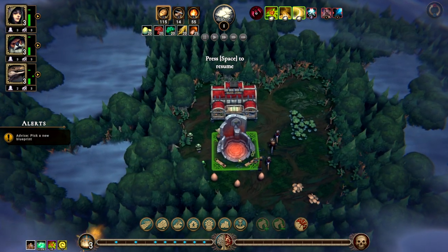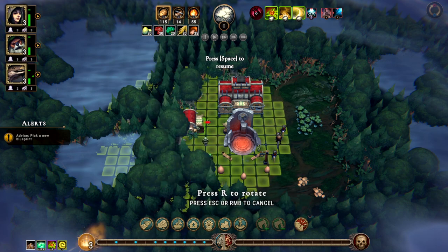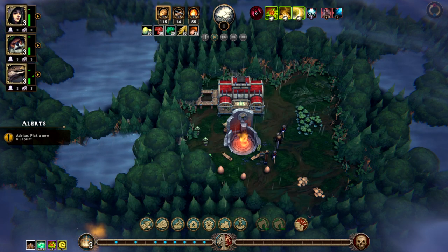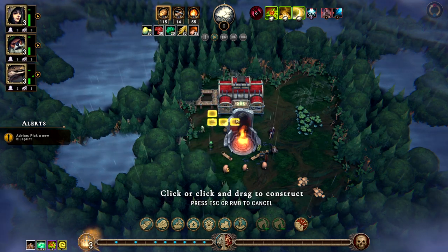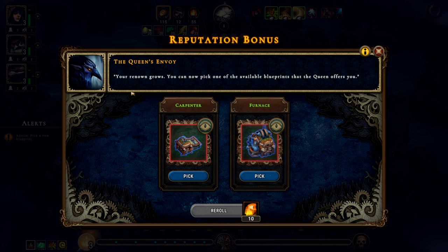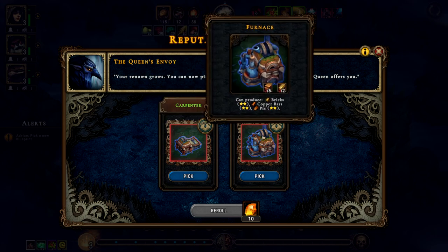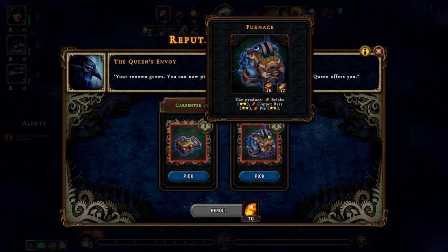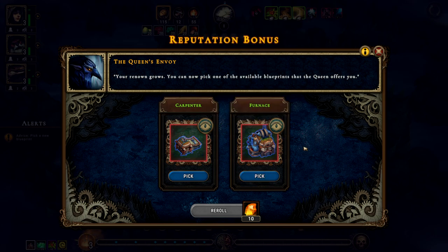Maybe there's some secret things in there. So let me go ahead and put in a woodcutter camp right there, and I'll unpause this — we'll get a path going. My reputation is growing, so she's going to give me some new buildings we can choose. Do we want a carpenter or a furnace? The furnace is going to give me bricks, copper bars, and pie. The carpenter gives me planks, training gear, and a pack of luxury goods. I like pie — I will take the pie one.